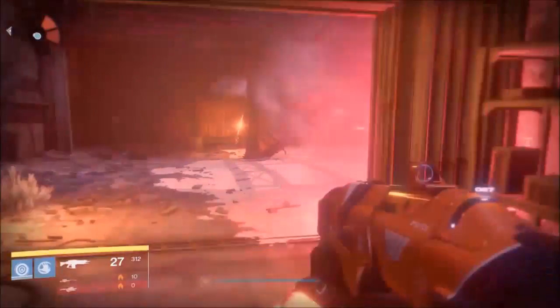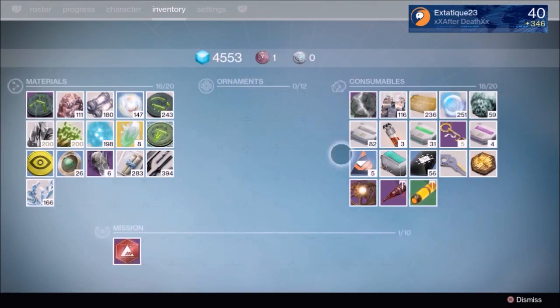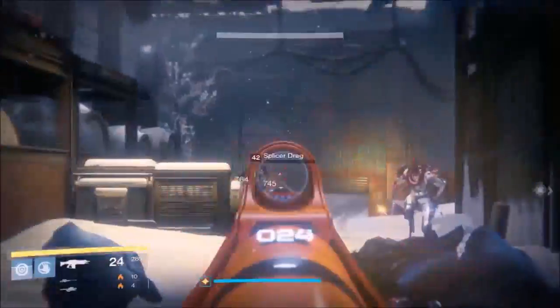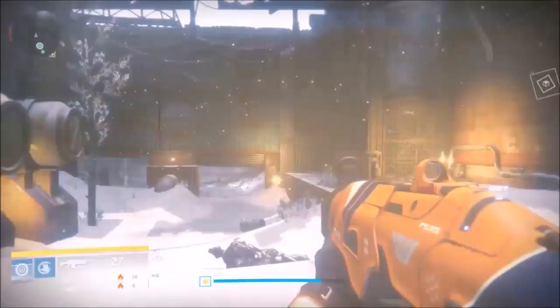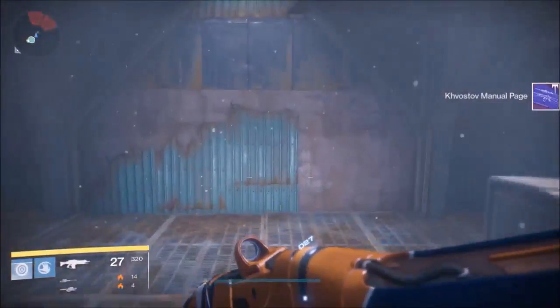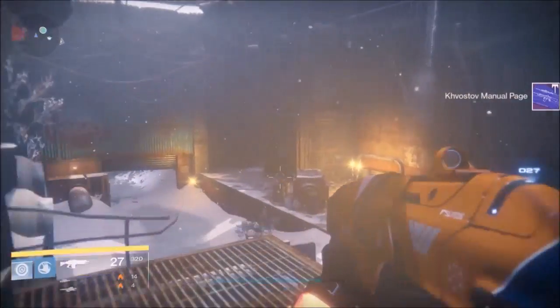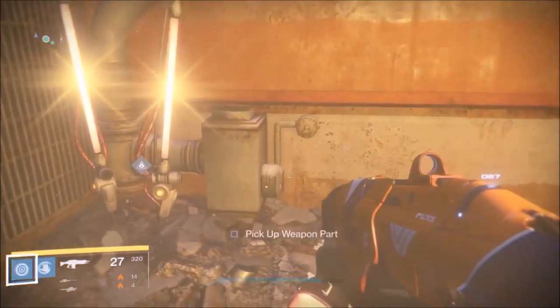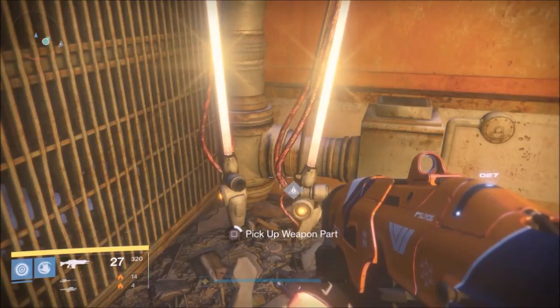Once you get this main room cleared out you can continue on to the next room. There's gonna be another set of ads — hopefully they'll drop some manual pages for you. Once they're all dead, continue towards the blast. As you're heading towards the blast, in the front right corner there is gonna be another set of weapon parts, and this is the second set of three that you need.